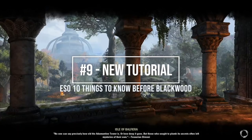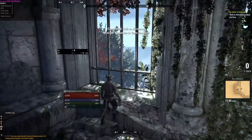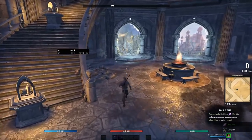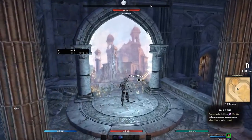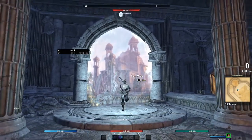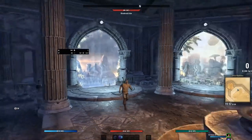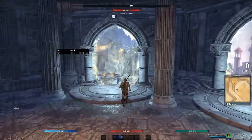The ninth thing you should know is there is a new tutorial called the Isle of Balfaria. This is very helpful for newer or returning players. It takes about 20 minutes, and at the end you can pick which storyline you start out on. You can go through portals for the Aldmeri Dominion, Ebonheart Pact, or Daggerfall Covenant questlines, and any expansions you own will also have portals available — so no more confusion about where to start. This lets players pick their own story.